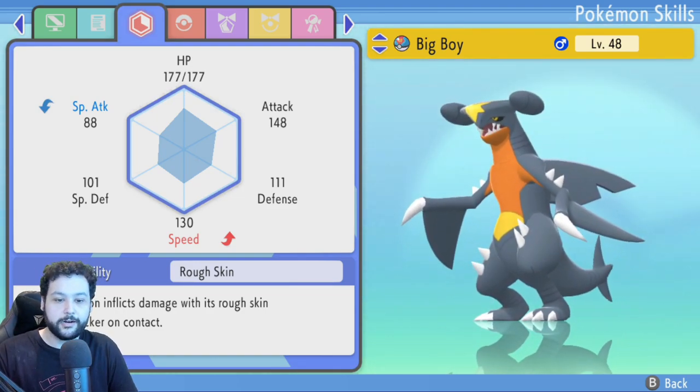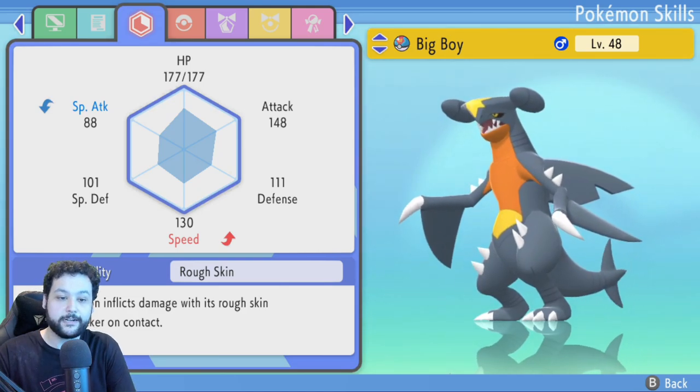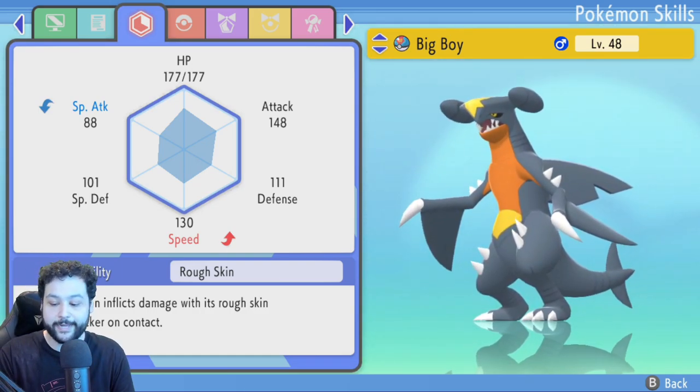Our Garchomp here is Jolly natured — minus Special Attack and plus Speed — which means he's going to be really fast and we're not going to be using Special Attack moves on Garchomp. If you are making a Garchomp, Jolly is a great nature to have. However, he has not been EV trained at all; he is completely naked with no EVs in him at all.